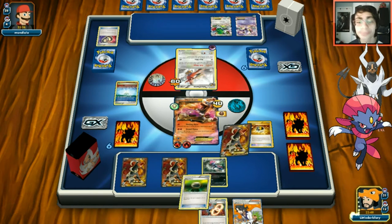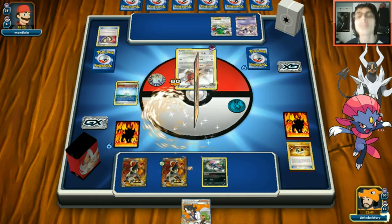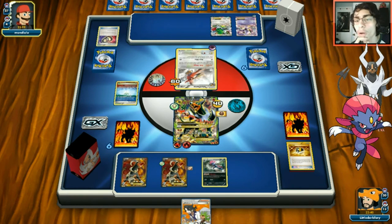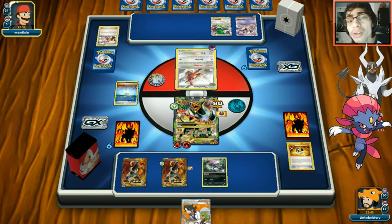We can't play Shaymin since opponent has Parallel City. We grab the Houndoom from hand and evolve the active one. Opponent hits us for 60 but Mega Houndoom has 130 HP so it survives. If we had Lysander that'd be clutch to knock out their Shaymin. Opponent does Arrow Blitz again but then plays Celesteela.